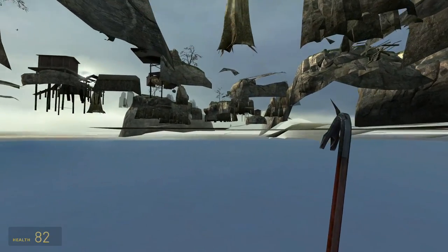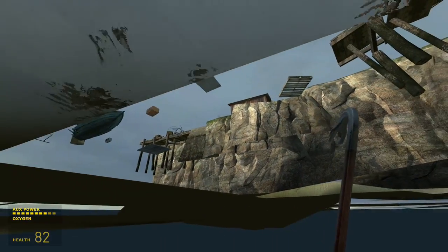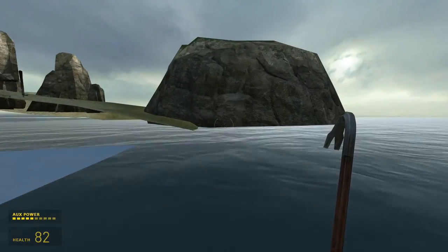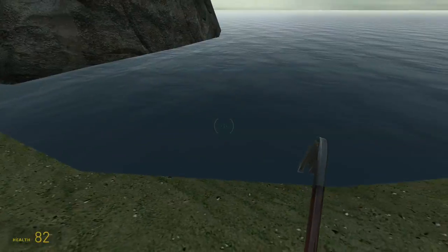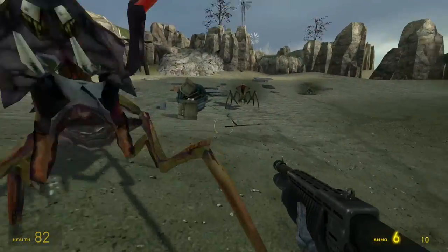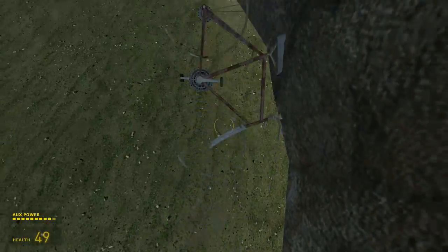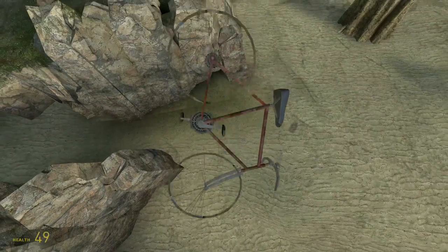Now we are under the map, so let's explore a bit. Oh, water. What happens if I go here? Will I get stuck? I went to the floor — interesting. Let's use this so-called transportation device and get away from danger. To infinity and beyond.